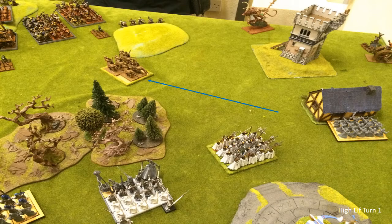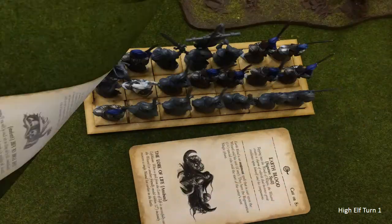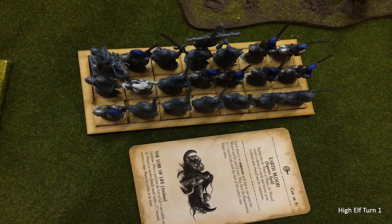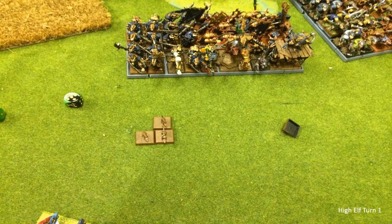I moved the Reavers up on the right as well, hopefully to get picked on and run away. In the magic phase I had quite a few dice but couldn't cast much - threw out a couple of spells and killed some rats, then gave Earthblood to some guys with leftover dice. It was a good magic phase in terms of getting spells off, but it didn't really do much. In shooting I got rid of another rat and that was about it.